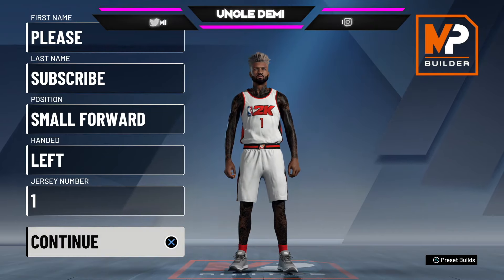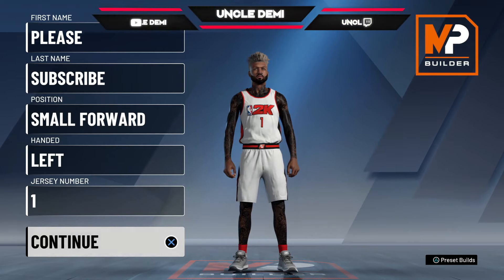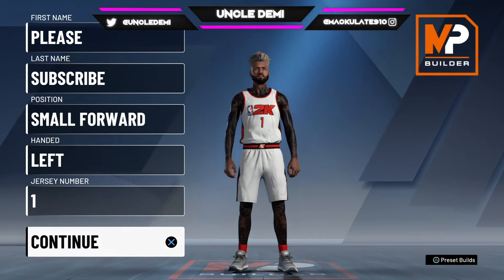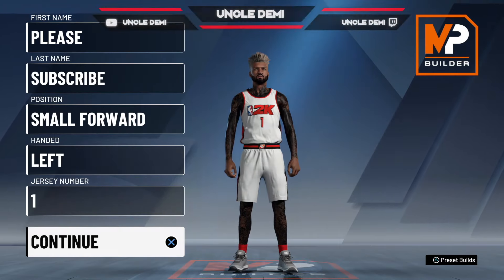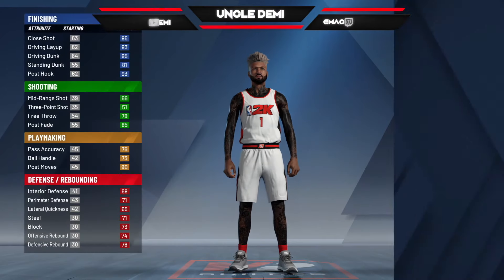The finesse finisher is a very unique build, and just like all the rare builds, it's 100% playable. Uncle Demi got you with this one. This is the best way to make it, and I'm going to tell you how to play with it.